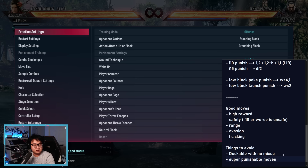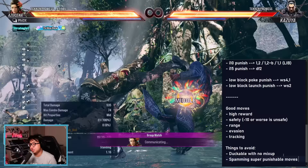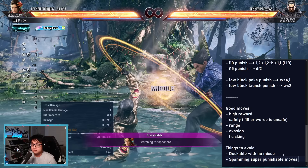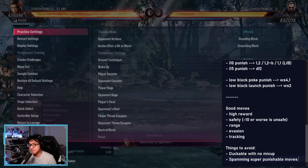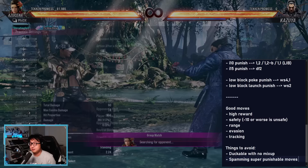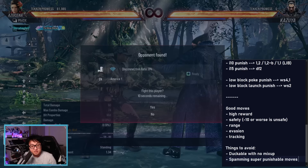The next thing to avoid — or rather, avoid spamming — is super punishable moves. A good example: this move seems insane. If you hit it, you get a full launcher, a big combo, lots of damage — but it's minus 21. So if they block it and have the ability to punish you, you're dead. She also has this tricky move with an extension — if you whiff the first hit on purpose, the second hit launches on counter hit. But if the opponent just blocks, you're minus 14. Avoid those things.